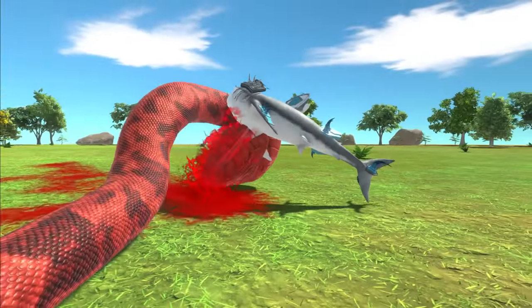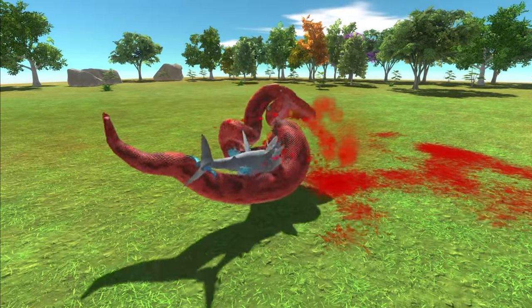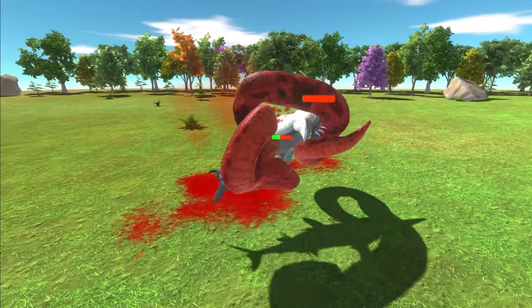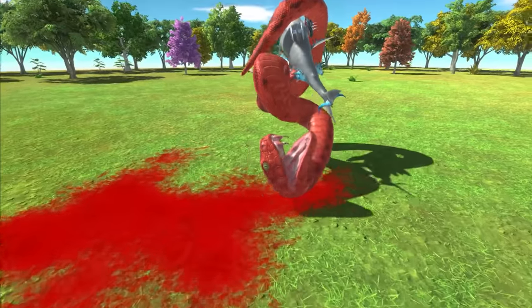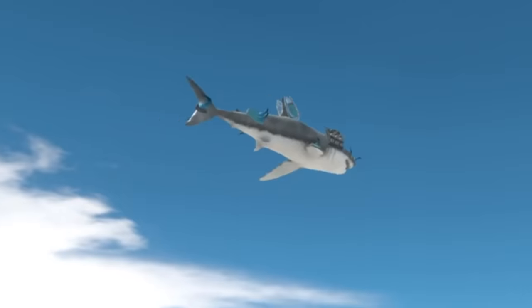I've gone for a kind of blue and silver theme, trying to stick to the colors. He's being wrapped around again. Let's check on the health — he is massively winning. And just like that, the Titanoboa is down, defeated by Bubbles. I love the way he just flies around.